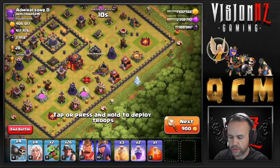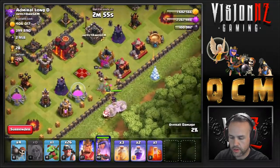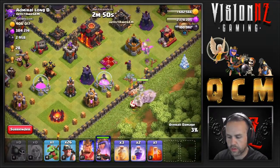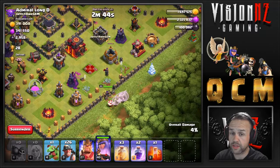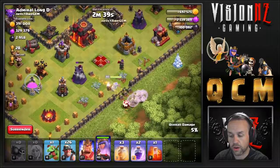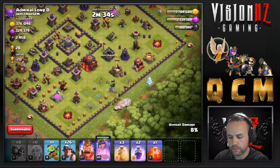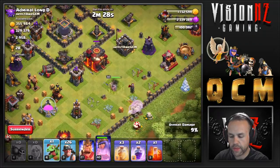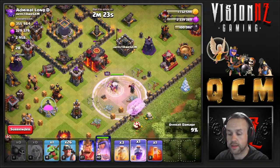We're gonna pop one of those there. Queen goes down, then we wall break in. Now it's just a patience game — this is a slow attack. It does take pretty much the full three minutes a lot of the time, and that's okay. There's an air defense down here, so we're gonna pop a rage in for the Queen to do a bit more damage and also for the healers.